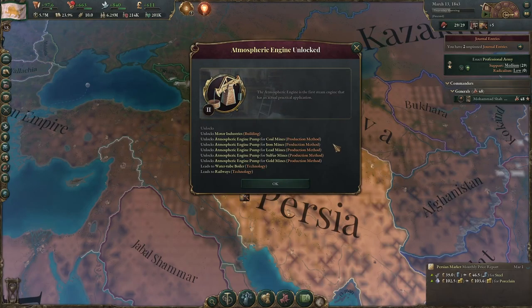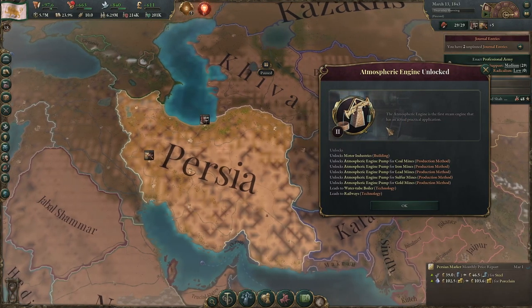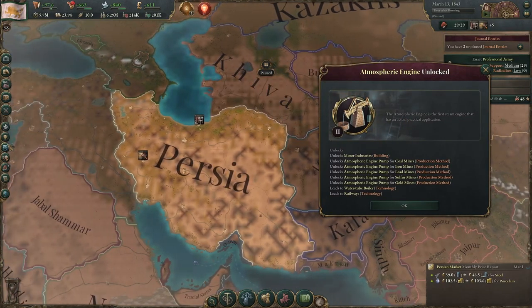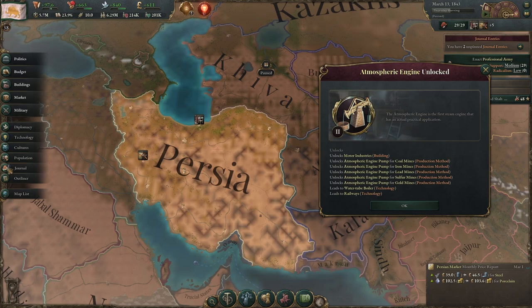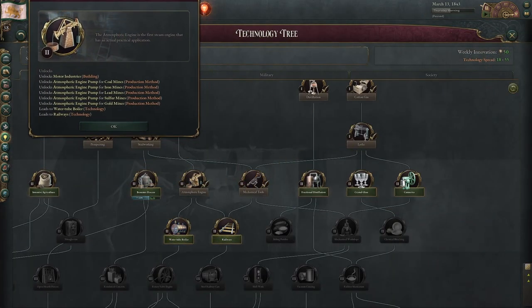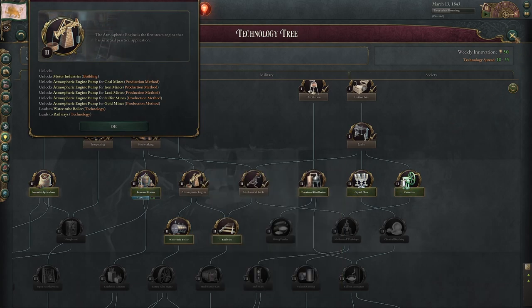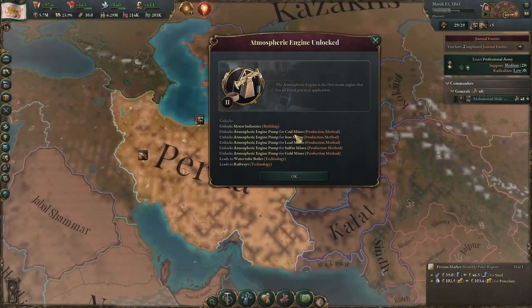Hey everybody, it's Noon here back with part two of this video about industrializing in Victoria 3. In the first one we looked at tools and the first couple of techs — lathe, mechanical tools — and we just unlocked atmospheric engine, which is kind of the start of the second industrial revolution with motor industries.